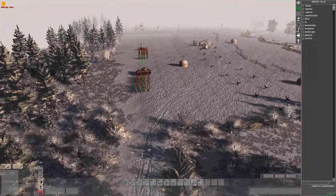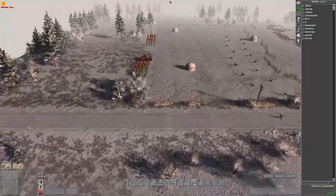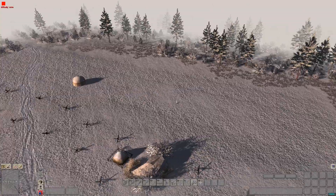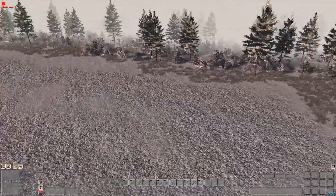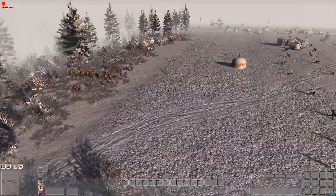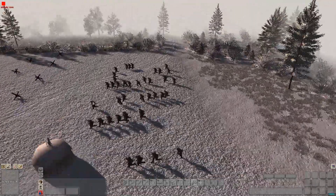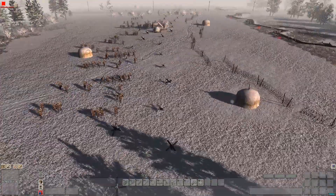I've got a bit of a scenario set up here with the Russians. I'll give you a little demonstration first so you've got an idea. Basically, the vehicles won't spawn until a certain amount of men have been killed for both squads. For the first one, which is the BTR, 30 men have to be killed. And the same here - which is the T-34 for this squad - 30 men again and the vehicle will spawn.